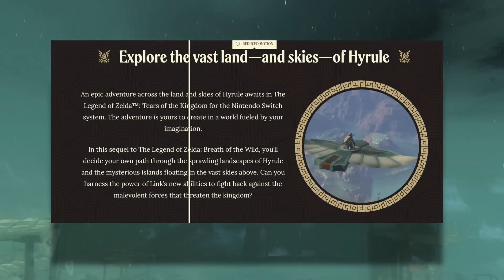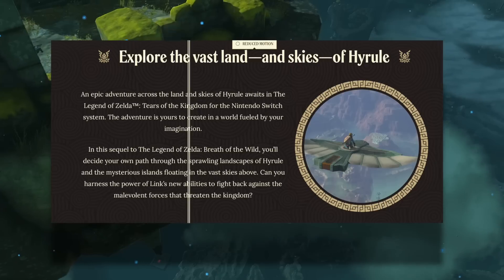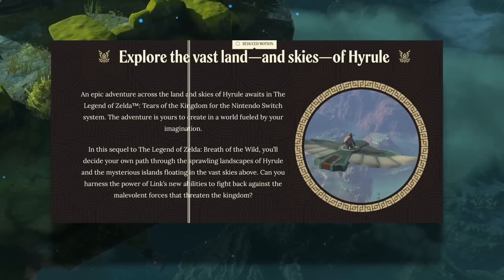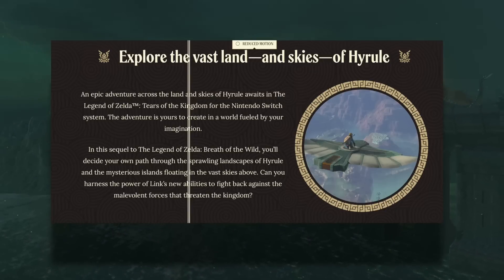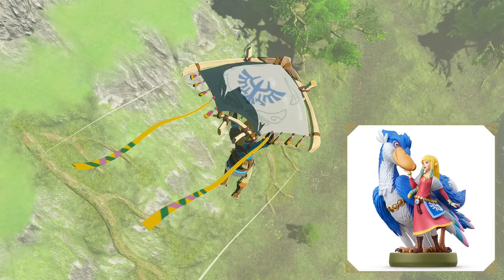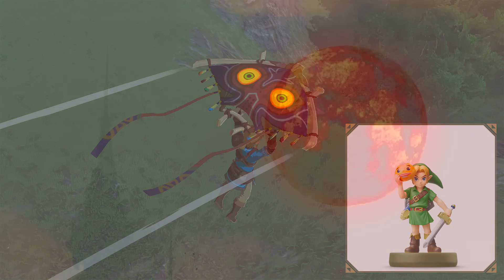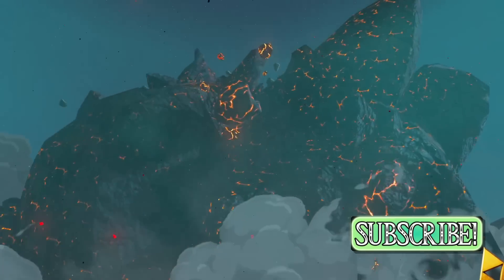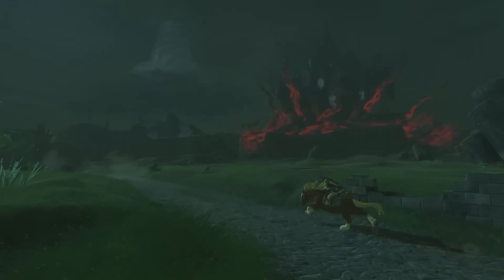The official website states: 'Explore the vast land and skies of Hyrule — an epic adventure across the land and skies of Hyrule awaits in The Legend of Zelda: Tears of the Kingdom for Nintendo Switch. The venture is yours to create in a world filled by your imagination.' That line hints at the whole crafting element — building your own land vehicle, flying vehicle, maybe even a water vehicle. Nintendo also confirmed you can get different types of cloth for your glider, including one themed after Majora's Mask, and you'll probably be able to design your own, specifically tied to amiibo. That was everything I could find in this trailer — leave a like, subscribe, and I'll see you all on the next one.